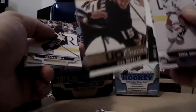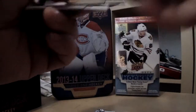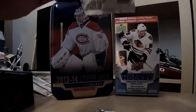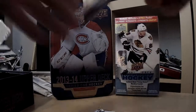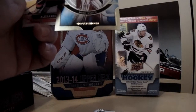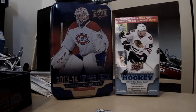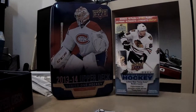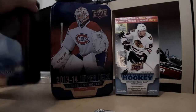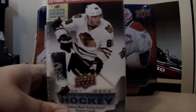Ryan Strome canvas — really nice poses on these. I love the photography they use on the canvas cards. That's the last pack of this tin. Mike Smith — that's a double, but I can't complain, I pulled Monaghan and Yakupov. Very fun break. Now we'll start blaster number two of Series 2 and see what we can pull from that.